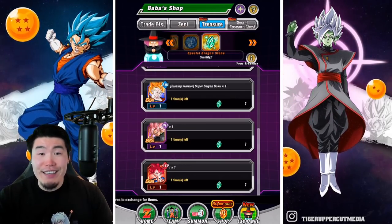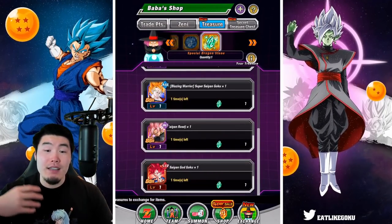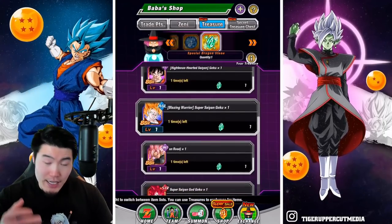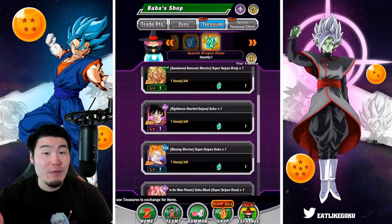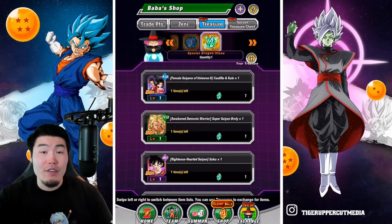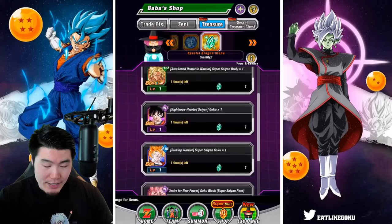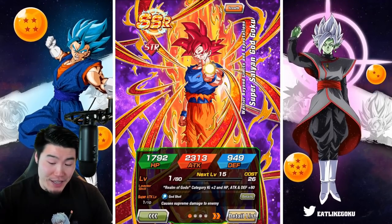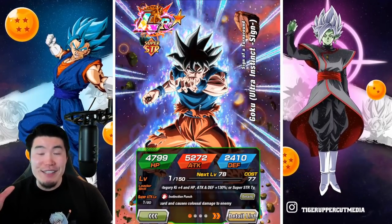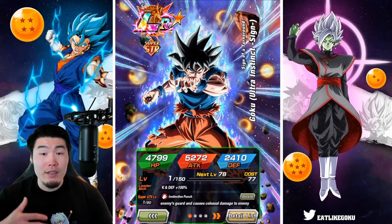So there you go guys, that is my ranking — that is how I feel you guys should prioritize your Green Dragonstone. From best to worst: STR UI Goku number one, LR Kale and Caulifla number two, Spirit Bomb Absorbed Goku number three, INT Rosé number four, INT Super Saiyan God Goku number five, and Tech Super Saiyan Broly number six. Hopefully watching this video has helped you make that decision. I know it can be a little complicated with these stone selections. But trust me, if you go with STR UI Goku as your number one choice, you're not going to regret it. He's very powerful, he has aged well up to this point, and he's still going to remain one of the most useful LRs in the game for a long time to come.